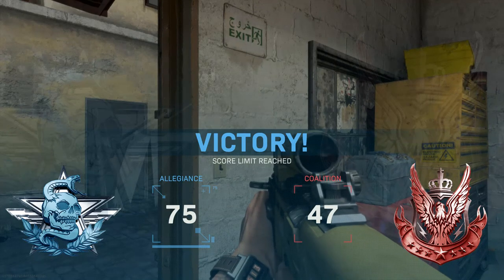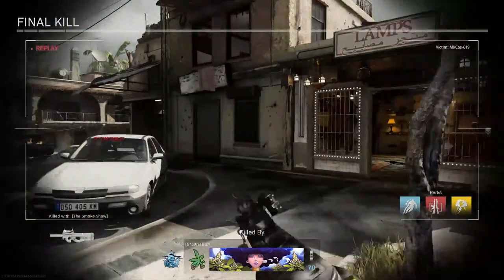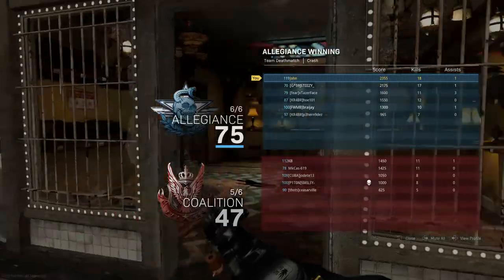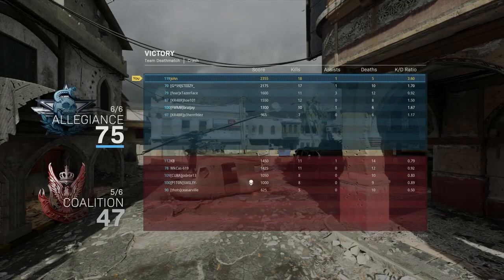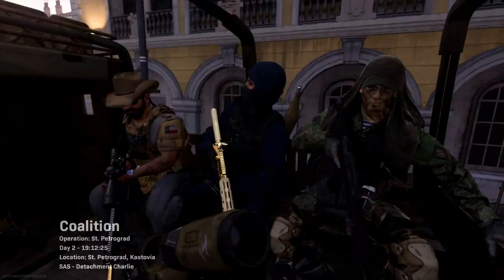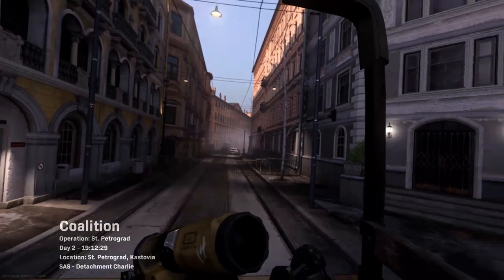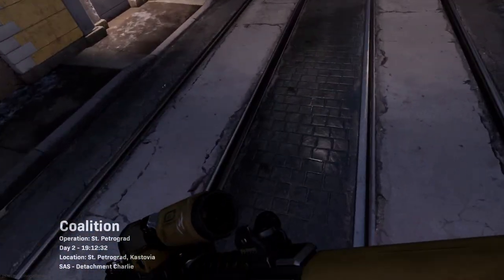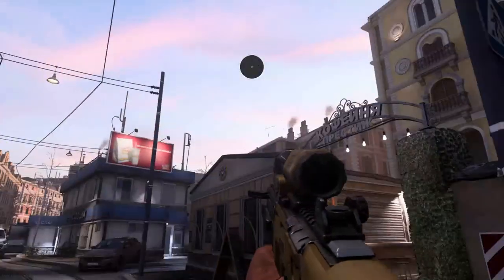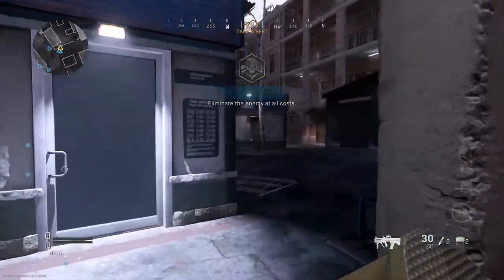We got 18 kills, most kills in the lobby — 3.60 K/D ratio. I'll take it, man. Alright guys, here we are arriving at my favorite map, San Petro — yeah, I'm not gonna be honest, I did not want this map either. Oh my goodness, I guess we'll just have to bear with it. This RAM-7 is amazing though.